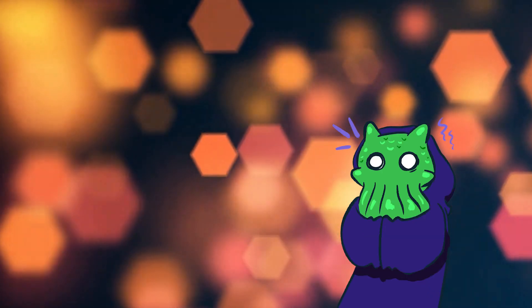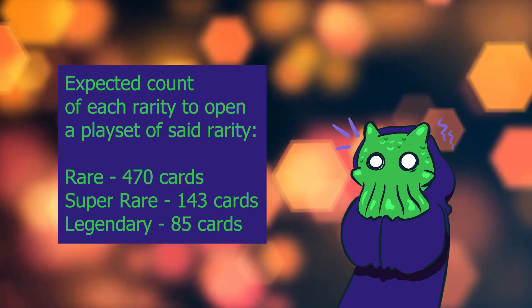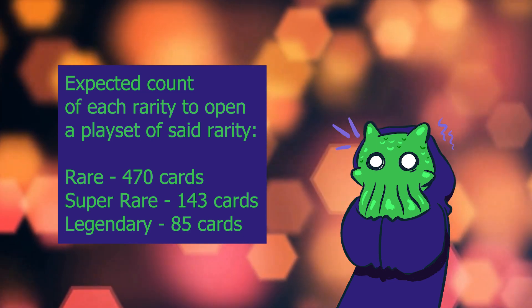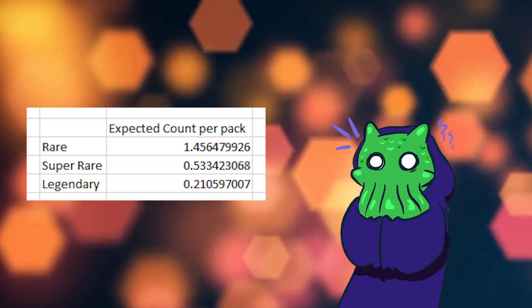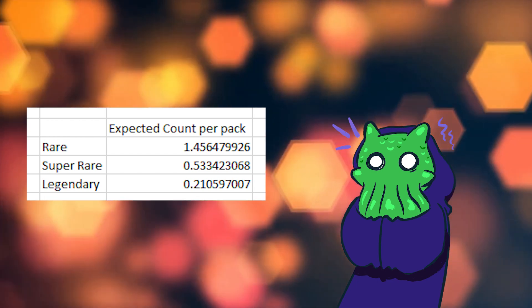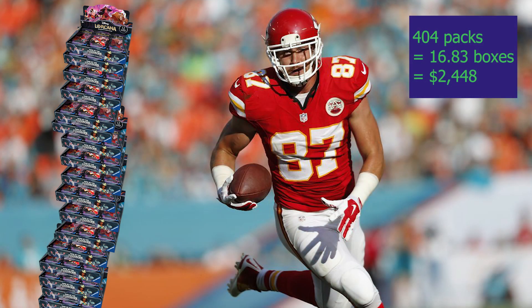Now for the rares. Using the same calculation, we find you need to open 470 rares, 143 super rares, and 85 legendaries on average — keeping in mind there is wide variance. Looking at the chart of expected cards of each rarity per pack (including foils), in order to open a playset of every rare, super rare, and legendary, you will need to open an expected 404 packs. That's enough booster boxes stacked to equal the height of Travis Kelce at 6'6". This will cost you $2,448 in sealed product at MSRP.